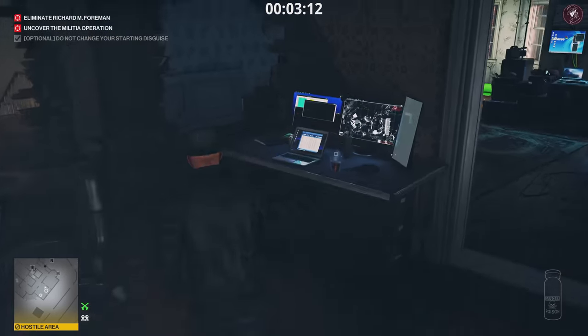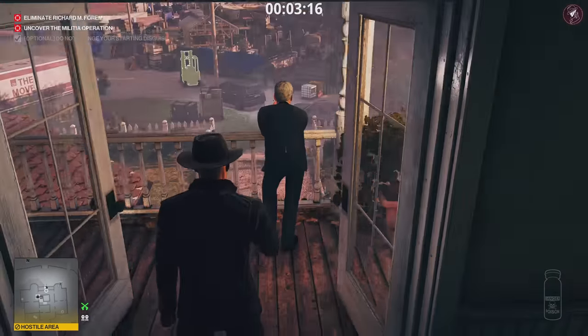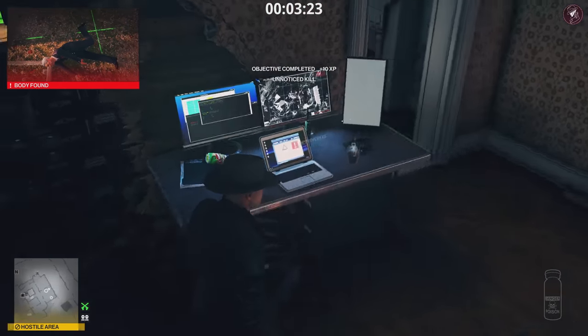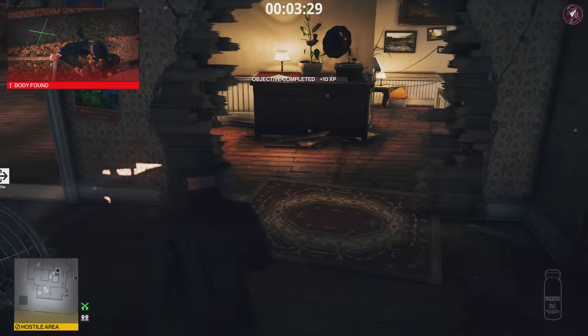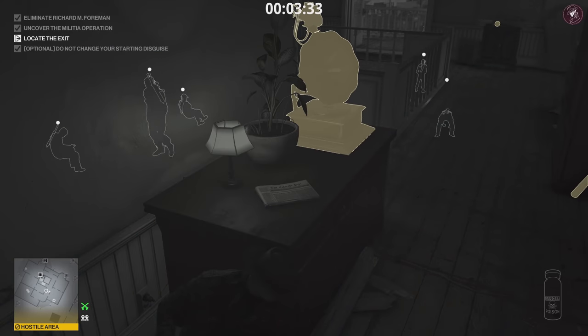Leave the body, then head straight to the balcony. Be careful of anyone looking your direction before you do this, then push him off the ledge — that's an accident kill. Don't worry about the body being instantly found; it's an accident kill and it doesn't affect your silent assassin rating. Next, hack the laptop to complete the other objective.